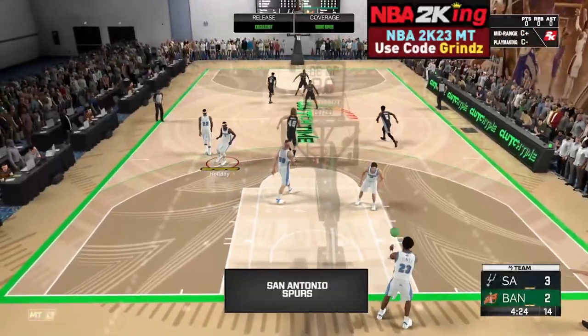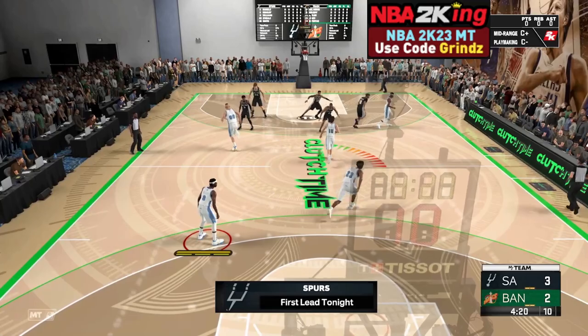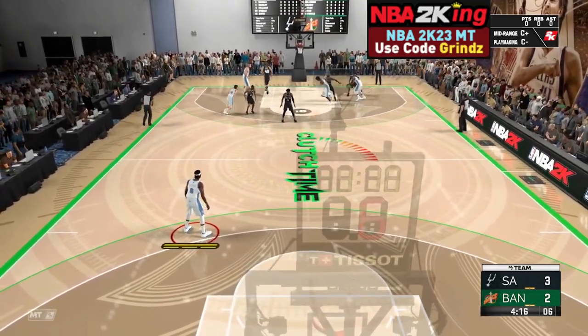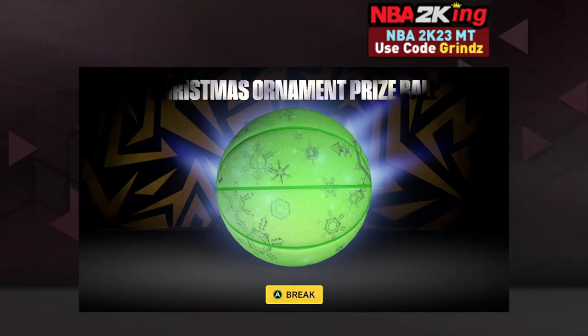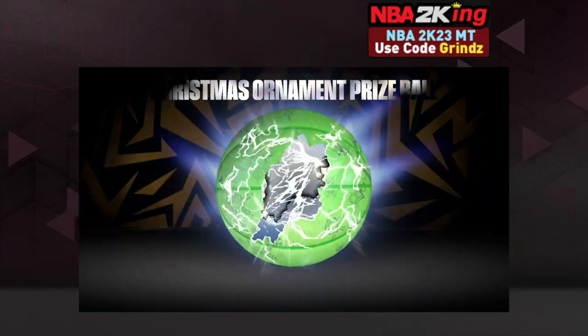You can grind Billy Knight and make MT using your tokens at the same time — just keep buying and plugging in those balls from the auction house. Let's go ahead and open up a few and I'll show you guys what we get and post them up for sale.